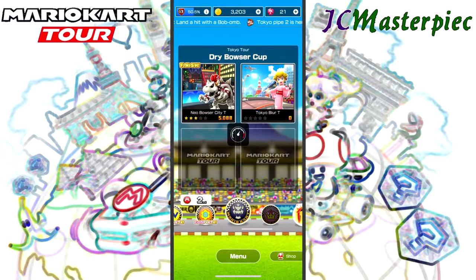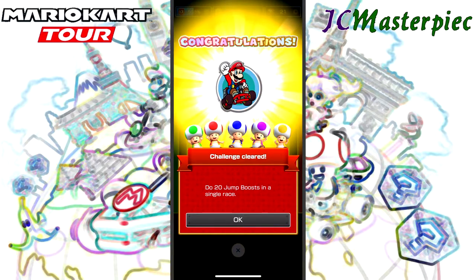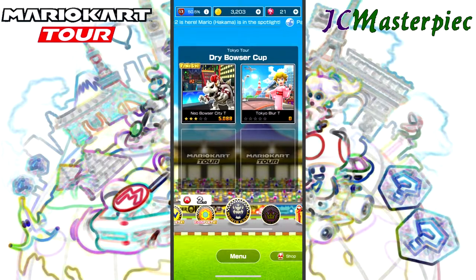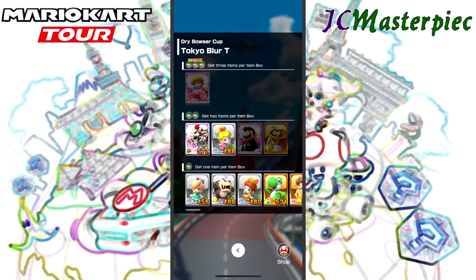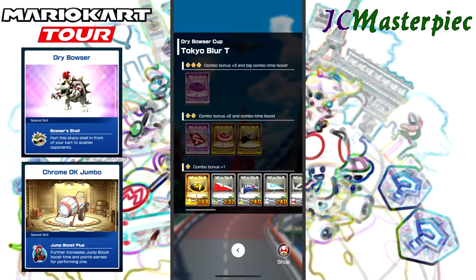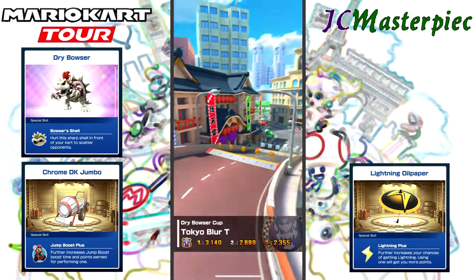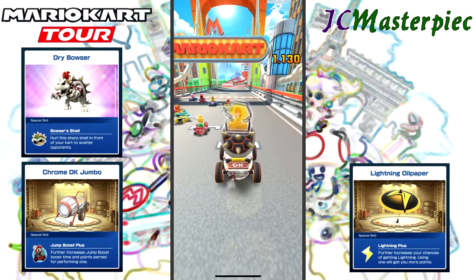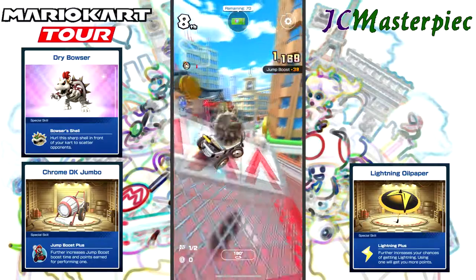To Tokyo Blur Tee. Got some tour challenges completed — some nice extra grand stars. Important for the extra gifts at the end that you can only get with the grand stars. Dry Bowser again. This time we do the Donkey Kong Chrome DK Jumbo, and the Lightning Glider again — I like this Lightning Glider. Looking forward to actually getting Lightning from the Lightning Glider. 8th from pull, so very last place to start.